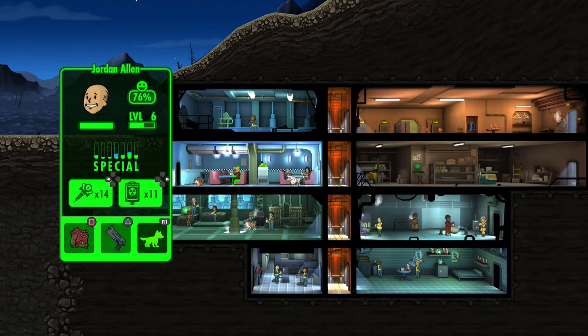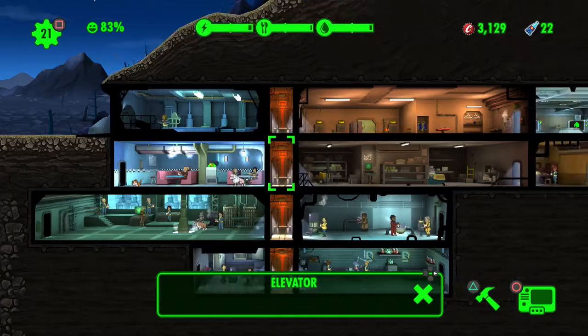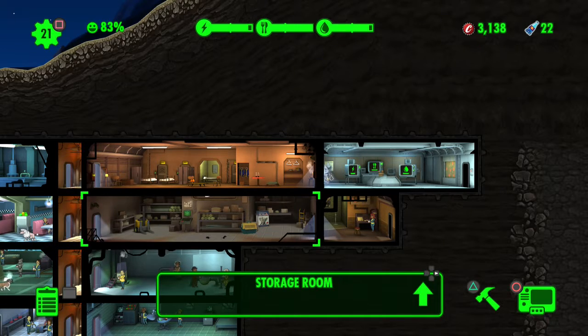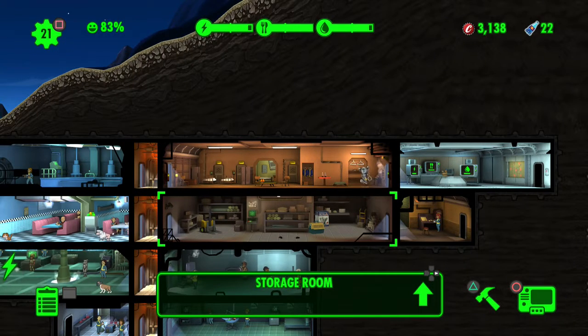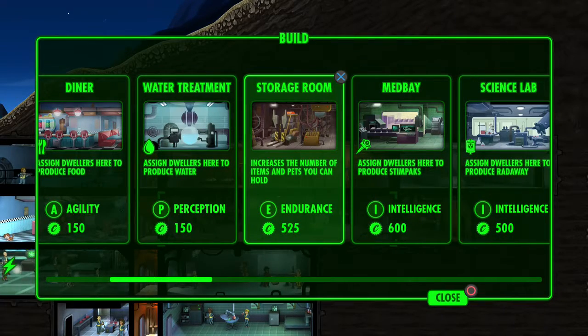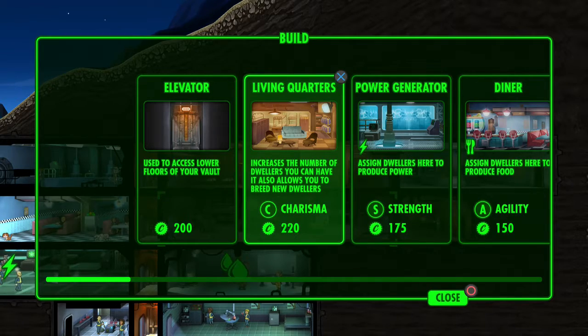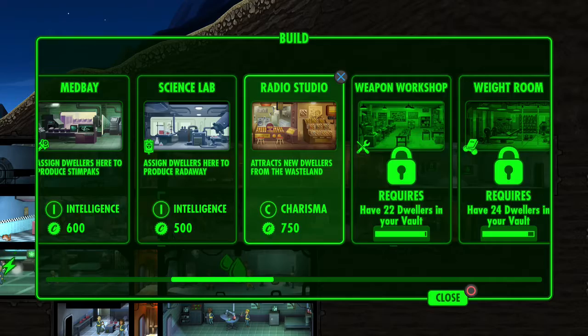People can actually be placed in the storage room - if you look at buildings, dwellers with high Endurance can go there. I guess they level up faster. If we had too many people, that's when I'd start putting them there - not when we still have places to fill. Dwellers with Charisma you put in the living quarters.